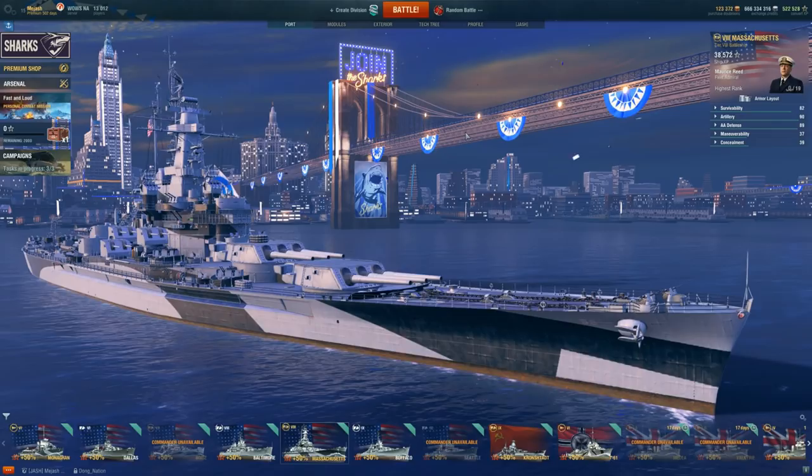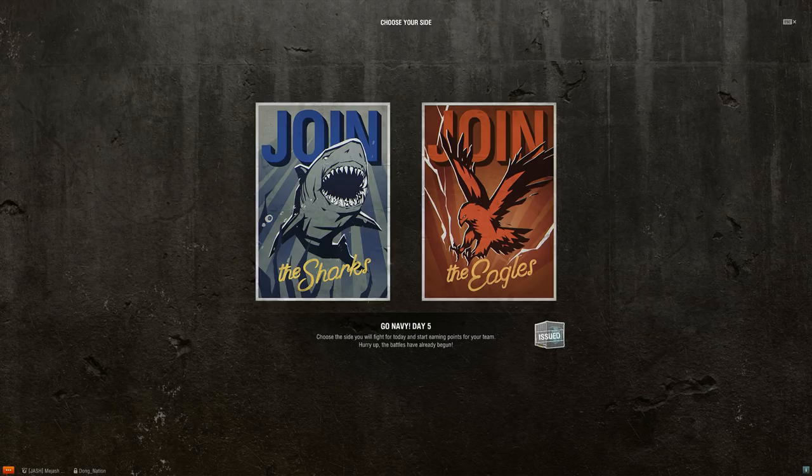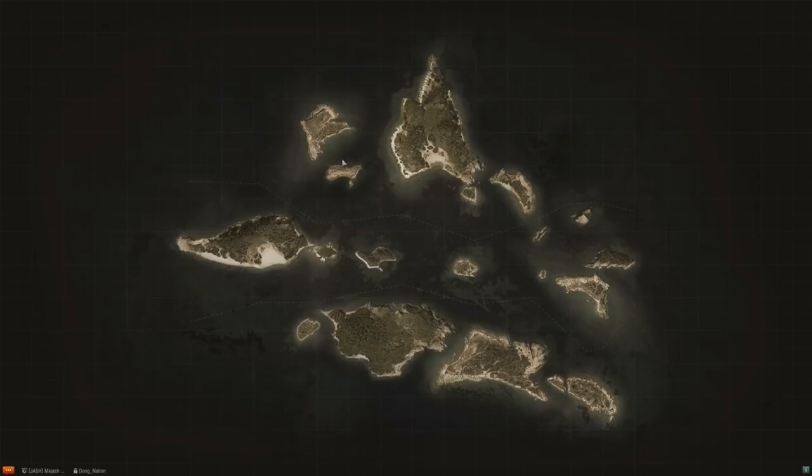The first thing that's going to happen is whenever you log into World of Warships, there's going to be a prompt on whether you want to join the Sharks or the Eagles. You'll pick whatever team and then you'll be on that team for the rest of the day — it lasts the entire day until the server restart. For me, I picked the Sharks, and what you want to do specifically is pick that team each day because whatever team you end on, you'll get your plus three points. Loyalty is what we're really focusing on.